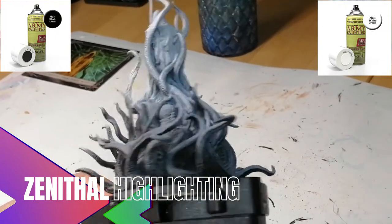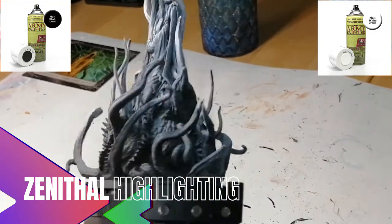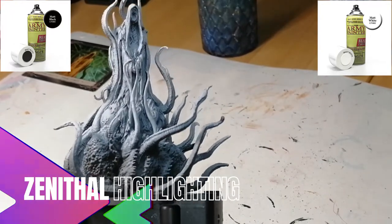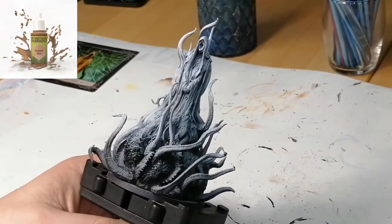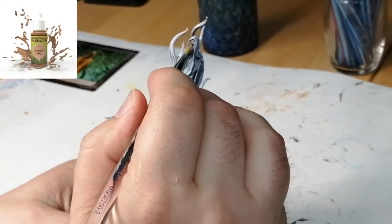We start off by priming and zenithal highlighting this miniature with some matte black and some matte white from Army Painter. I did that because I wanted to get the bottom part a little bit darker, since that's what his tentacles look like.